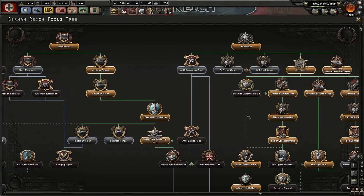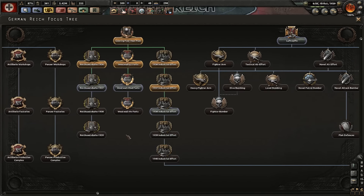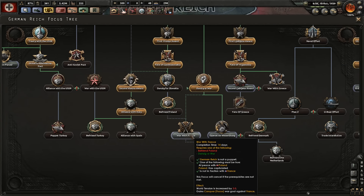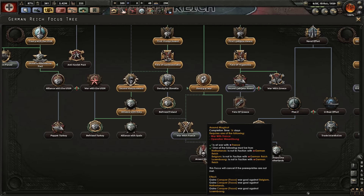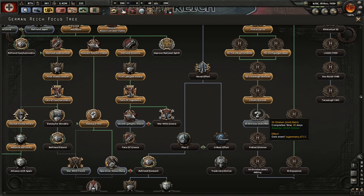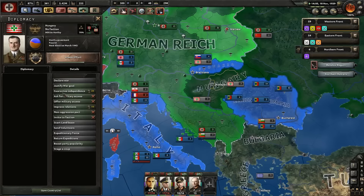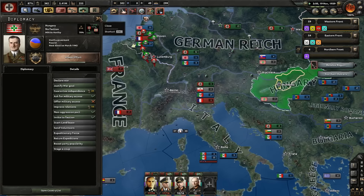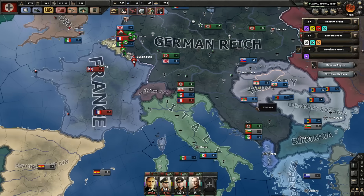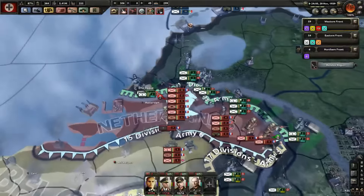Yeah let's do Northern Transylvania. What else can we do — war with France, or the Second Ljubljana Award, we already did both of these. When is Das Reich ready — 1940? No let's go for Second Ljubljana Award. Does Hungary want to join the Axis? No, okay, I can wait. Oh and now you want to join the Axis — sure, I don't mind at all, be my guest.